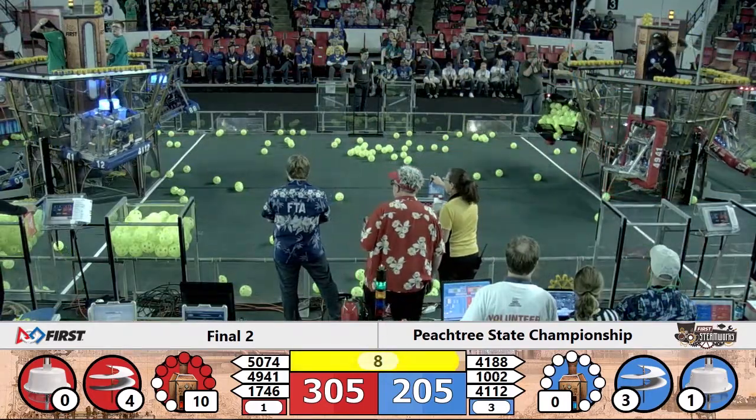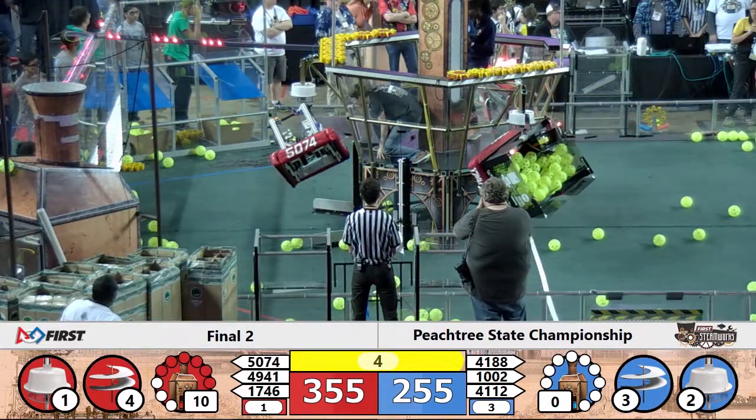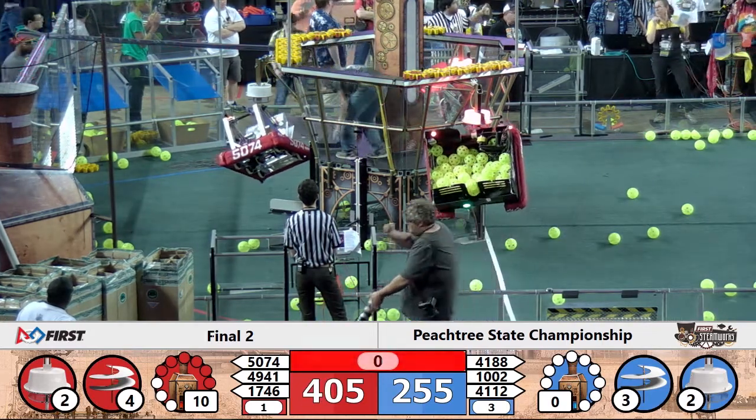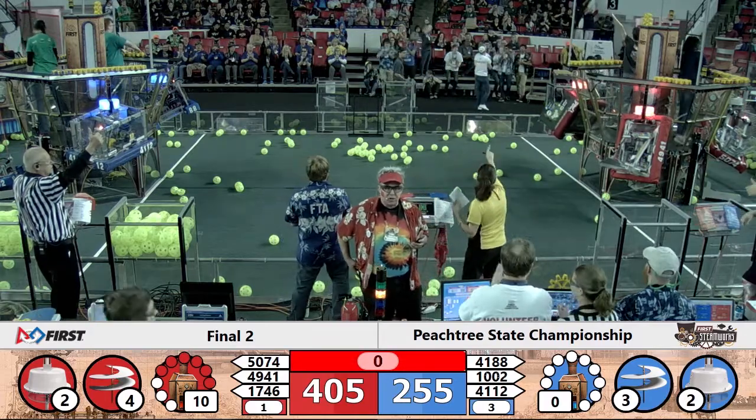The Blue bots are climbing up — two of them in contact. 17-46 is slipping on the rope, trying to get up, and they come in contact. It's 100 points for the Red Alliance, 100 points for the Blue Alliance. 405 to 255.